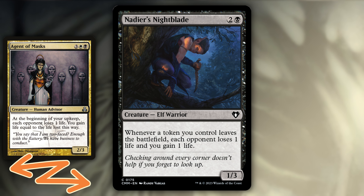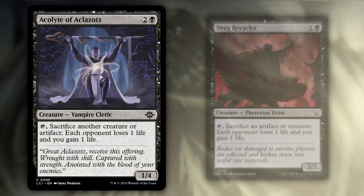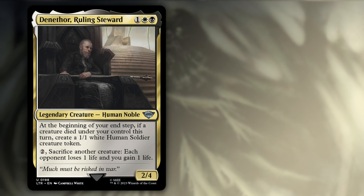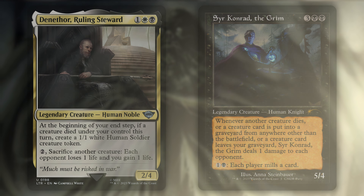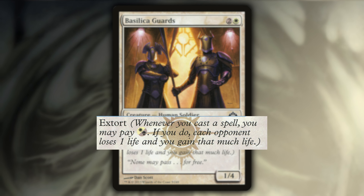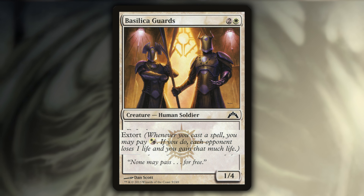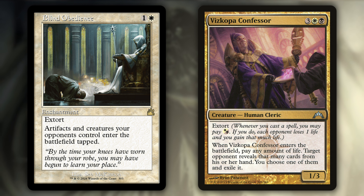Nether's Nightblade will trigger whenever a token leaves the battlefield, either your clues or your spirits after they die. An Agent of the Iron Throne will give Teysa the ability to trigger herself when any of your creatures or artifacts go to the graveyard. Accolade of Aklazatz and Drug Recycler are both tapping abilities that will deal table-wide damage. Denethor, Ruling Steward, and Sir Conrad the Grim both have two mana value activated abilities that will trigger some table-wide damage. Extort is really, really good with Teysa Opulent Oligarch — you could probably build an entire deck just around that, but we only run two: Blind Obedience, a very, very good card, and Viscopa Confessor, which is not so great but kind of spicy.